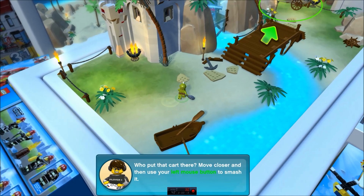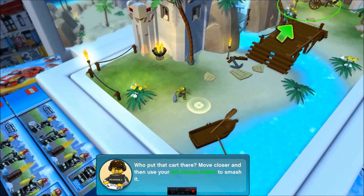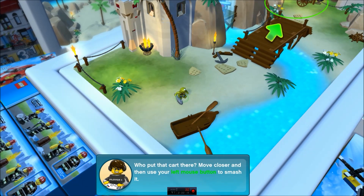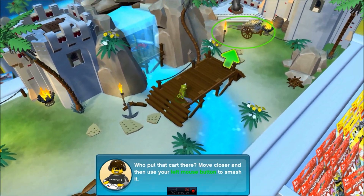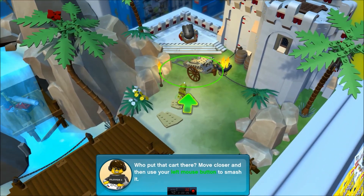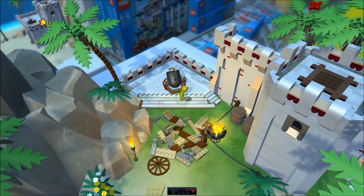I just zoned into the game for the very first time on this little dude here. He's wacky looking. Went ahead and chose him. Okay, it says: who put this card over here? Move closer in, then use your left mouse button to smash it. I like this game already, because smashing is good. Oh, that was awesome. And I got a couple stars from it, too.